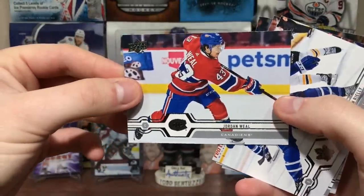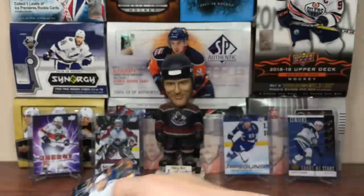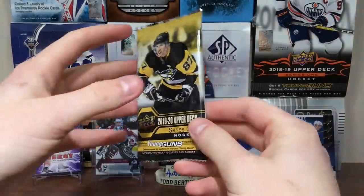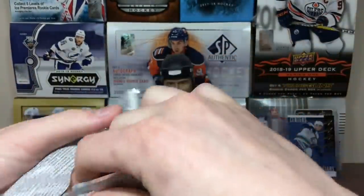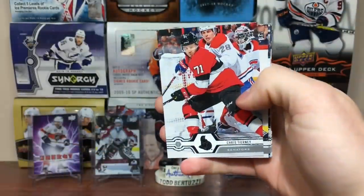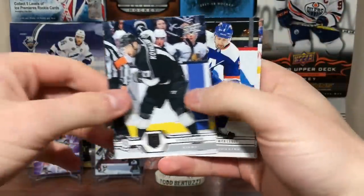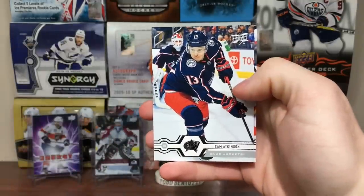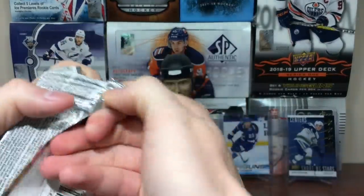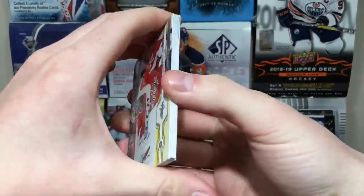Next pack: Jordan Wheel, Morgan Riley, Ryan Nugent-Hopkins, and Tyler Johnson. Hopefully that's not the only Young Guns - that'd be pretty hostile if it is. Pack after that: Seth Jones, Chris Tierney, Thomas Chabot, Daniel Sprong, Ilya Kovalchuk, Nick Leddy, Cam Atkinson, and Oliver Bjorkstrand. I'd actually rather have 12 packs at 5 cards a pack than what this is.